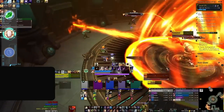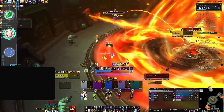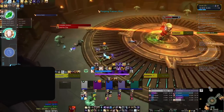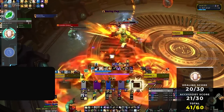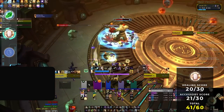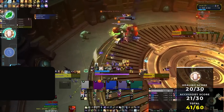The strength of Disc priest is largely tied to the externals it provides to the group. Whether it's Power Infusion or Pain Suppression, priests help dictate tempo. With Mass Dispel, Disc priest is able to navigate some unique pressure points that would otherwise overwhelm other healers. The main drawback is mob control — without a stun or interrupt, Disc needs to get carried by their group in higher keys. But with a good showing across the board, we're giving Disc priest a total score of 41, putting them on par with resto druid.